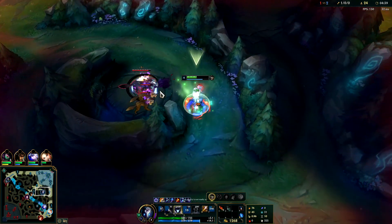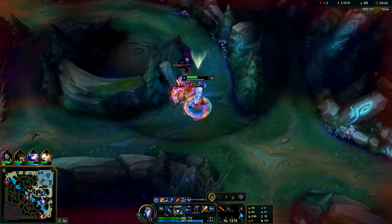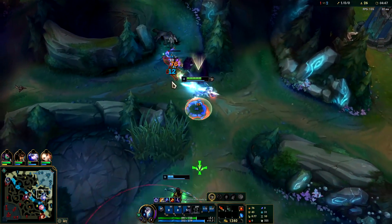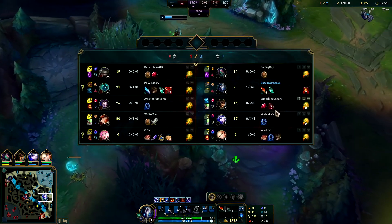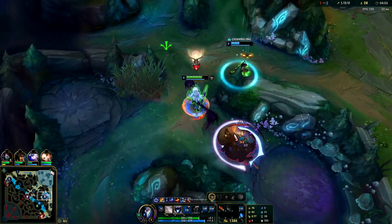Looks like Hecarim's not in bot lane yet — but okay, he is now. I'm glad I didn't go; that could have been really bad. Just backing up Ashe and pushing Hecarim off. She didn't burn heal or flash there — it was already on cooldown, so we don't really miss too much there.